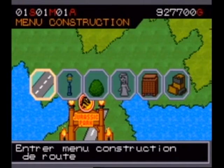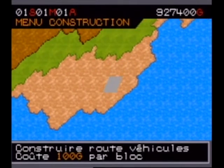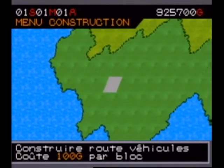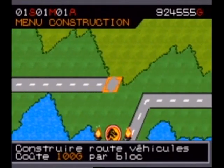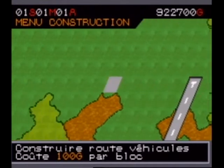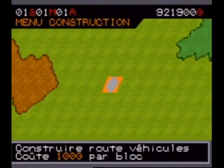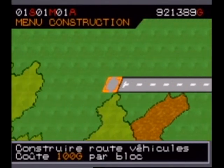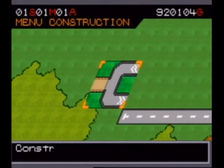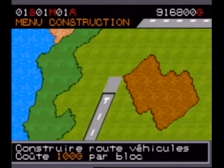The construction menu with the R button. We'll build some roads. I'll try not to make it too messy. The roads need to connect. It looks good here. Let's continue to the top. We'll make a nice big road, because we're going to make a roundabout — it's essential. You see, the original road comes from the airport, so that's where visitors arrive. A big road going all the way around.